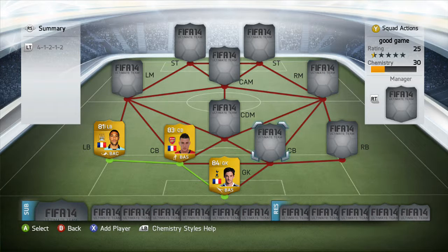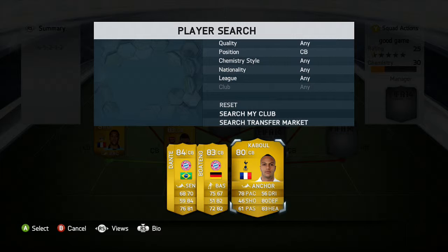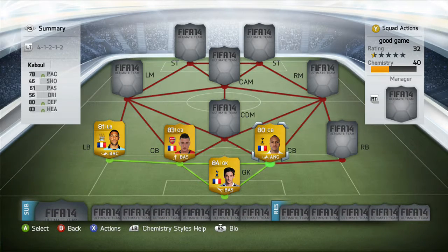In the next center back position we are going with Kaboul — very, very strong. He's got everything you want in a center back, really. Pace could be improved, another 78 there, but he's got 80 defending and 83 heading. He's a lot better in game than his stats tell you.